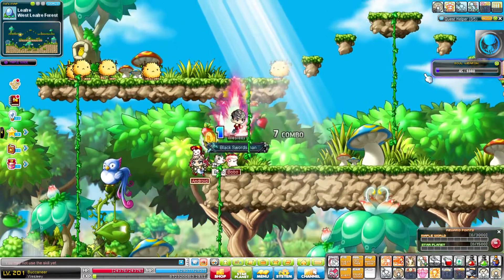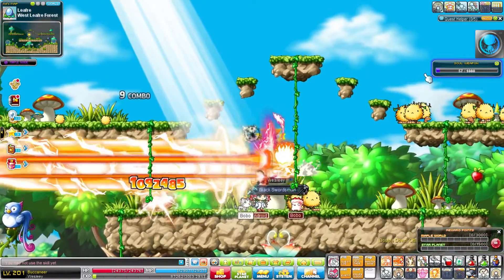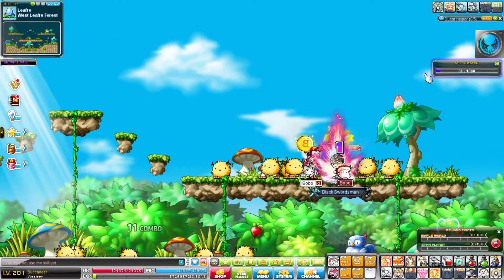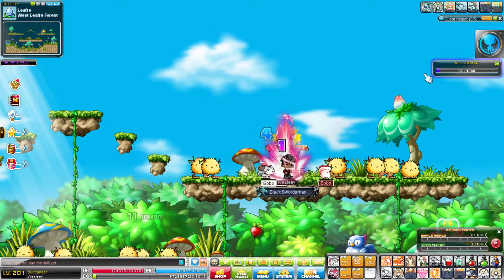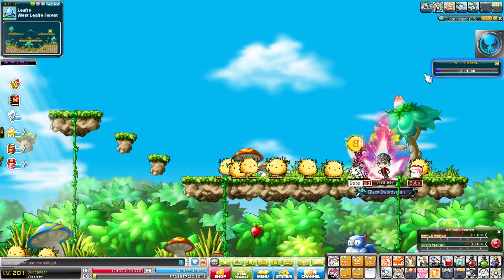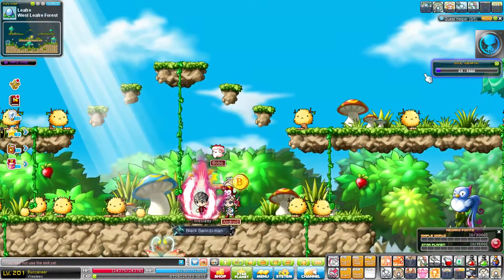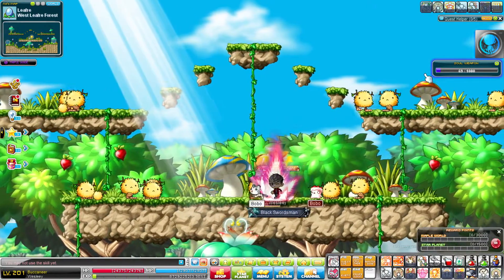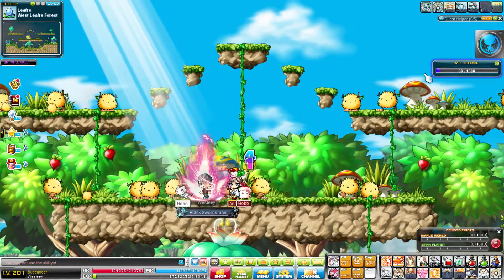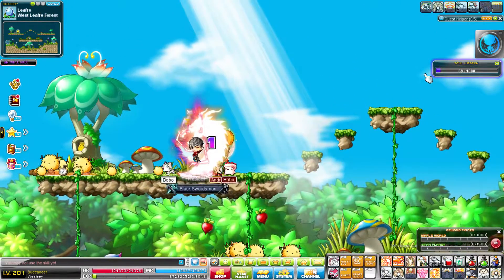I'm going to show off Buccaneer Blast — there we go, yeah it's a lot stronger. Let me show off Dragon Strike. Dragon Strike is really cool. When I first used it I was like, 'Oh my god, how did it do so many attacks?' That's how it looks. When I first used it I thought it was overpowered and we could spam it, but then I realized it had a cooldown. Can you imagine if we could spam this? How powerful it would be! So yeah, I really like the Dragon Strike skill.